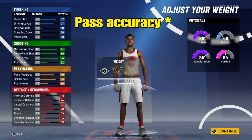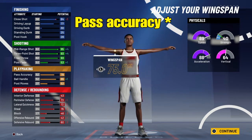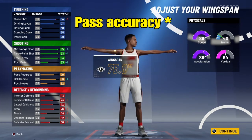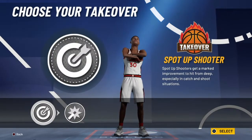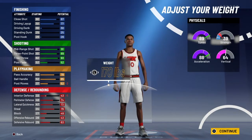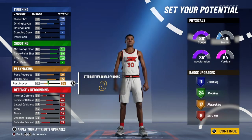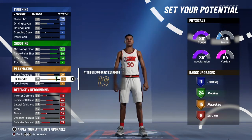I put a 79 ball handle cause I wanted the name Shot Creator, but I think I ended up changing that. Obviously, lowest wingspan — it only gives you plus one this year. That only gives you plus one this year with lowest wingspan, so I don't know, people might start making their wingspans a little bit higher, or maybe even default this year.